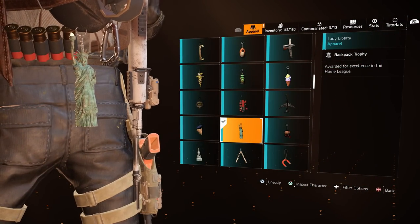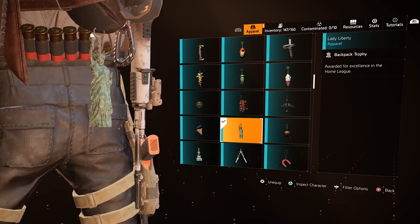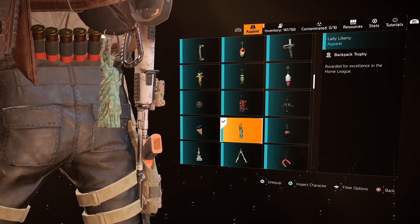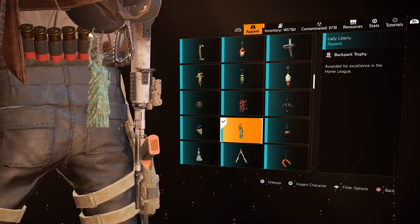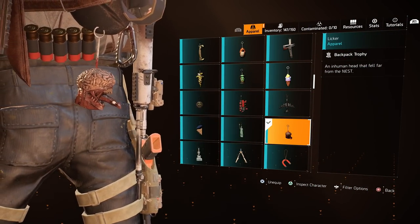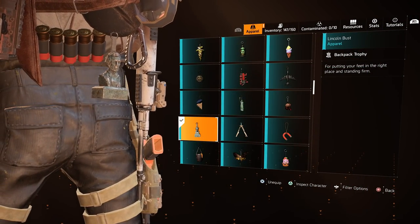The Lady Liberty was a reward during the Home League in Season 1 of The Division 2 — potentially unavailable now, but Season 1 leagues are being repeated in Season 5. The Licker Trophy was part of the Resident Evil Apparel Event and is no longer available. The Lincoln Bus can be found during the Lincoln Memorial Mission.